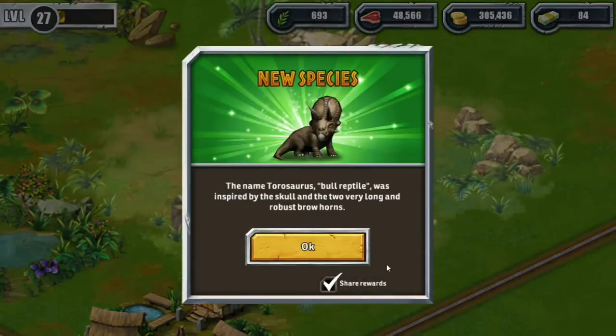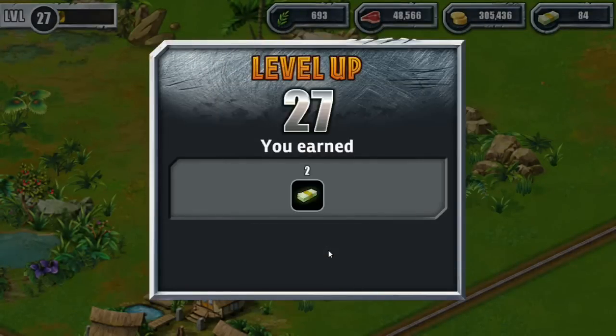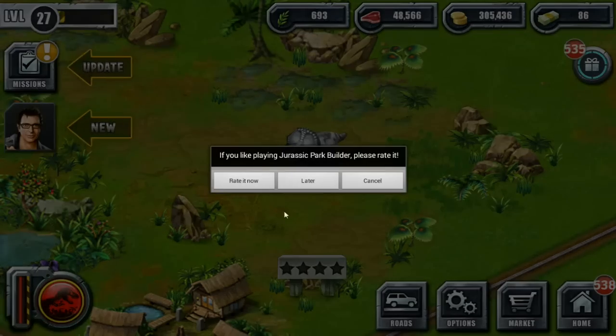The Torosaurus — bull reptile — was inspired by its skull and two very long, robust brow horns. We leveled up! Yes, more coins for us. And the Circus is now unlocked — oh my gosh, that's awesome!